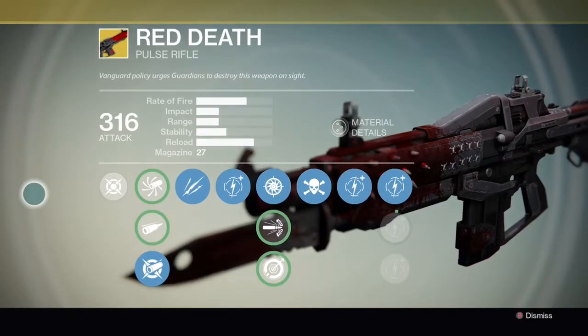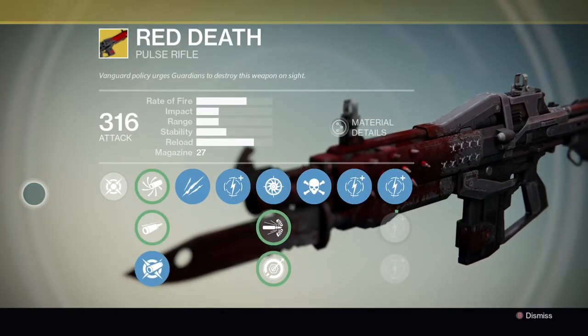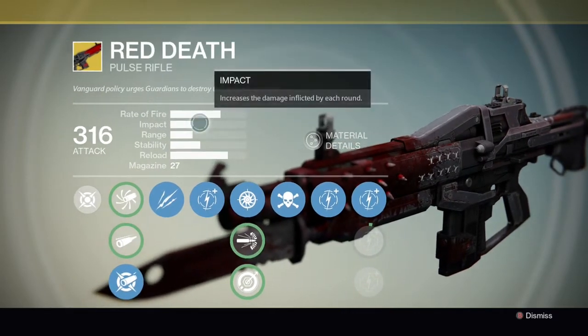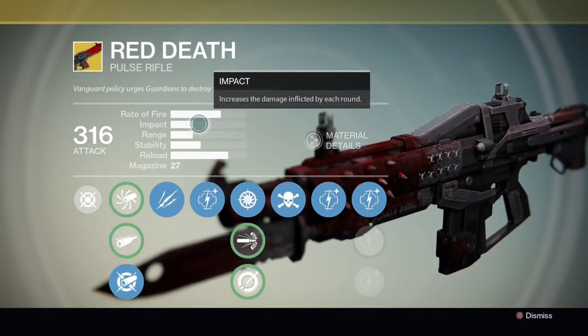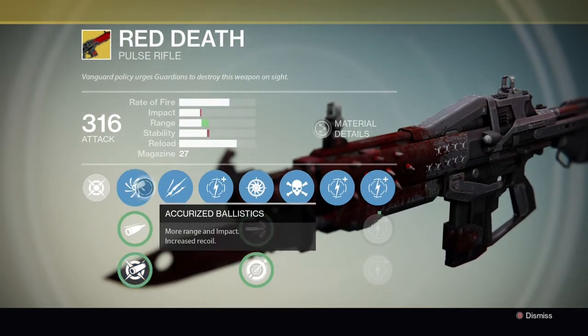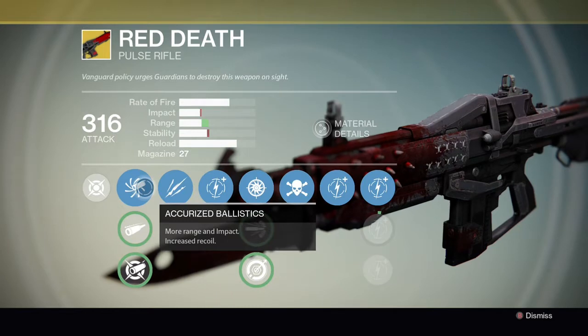Welcome back guardians. Today's video we're going to be looking at the exotic pulse rifle Red Death, which is quite a relevant gun in the game of Destiny at the minute. A lot of people are using it in the Crucible after Xur was just selling it, so we're going to take a close look and go over everything this gun has to offer.